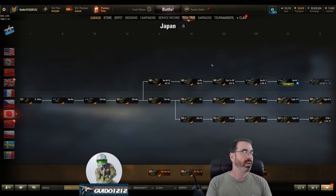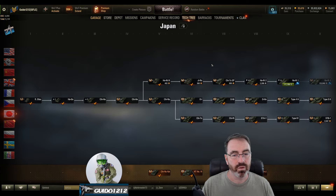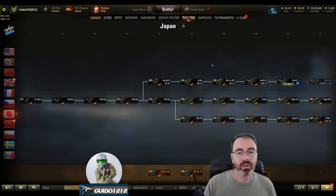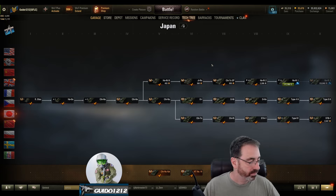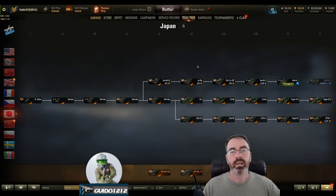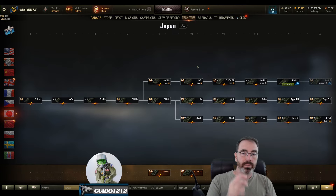Looking at the tech tree, once you get to the Tier 6 there are six crew members, so the Ho-Ni 3 has five — you're going to add another loader when you get to the Tier 6. Depending on how much you like futzing around with crew and whether you're going to keep the tier 5, if you're worried about moving a full crew through, you might want to just skip the Ho-Ni 3 and go to where you have six crew, which is the same all the way to tier 10.